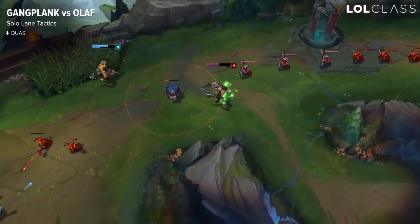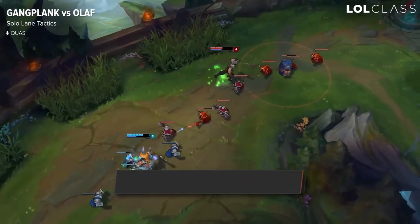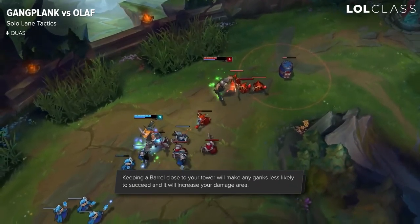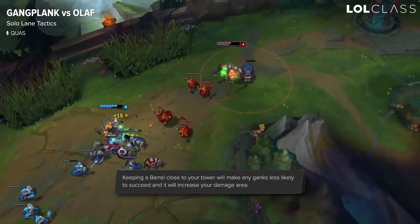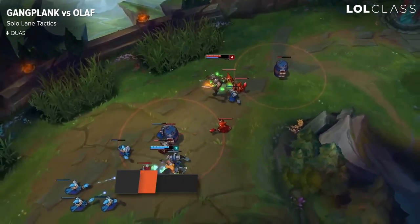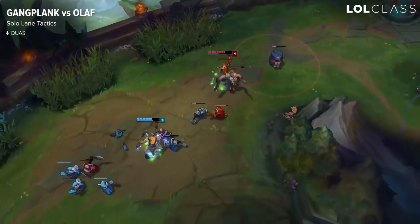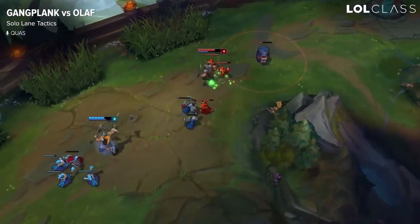Levels 3 to 4 you want to be more aware of ganks and the possibility of getting ganked, so you should have your W at level 3 just to make sure that you're safe from that, and just keep one barrel at the ranged minion waves just in case you get ganked so you have something to run to. Otherwise you can just keep trading with your passive auto attacks and farming with Q.